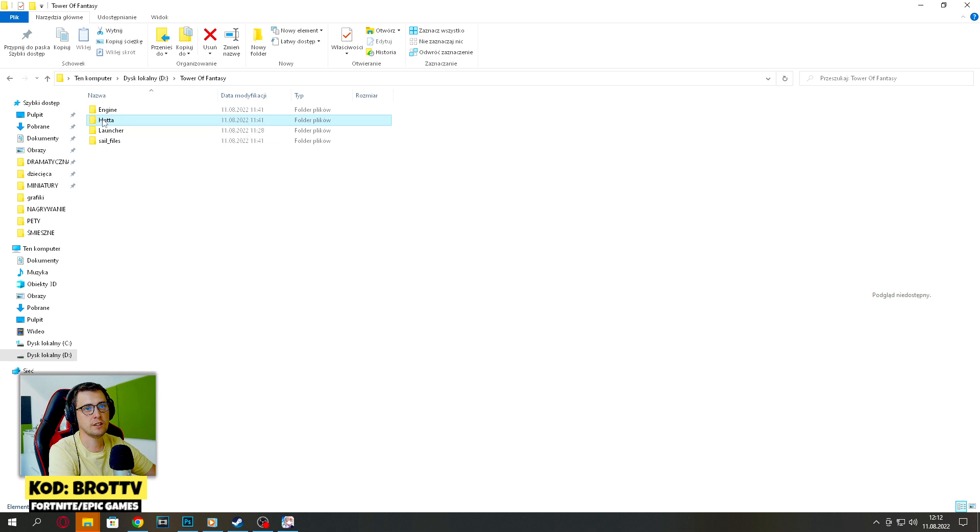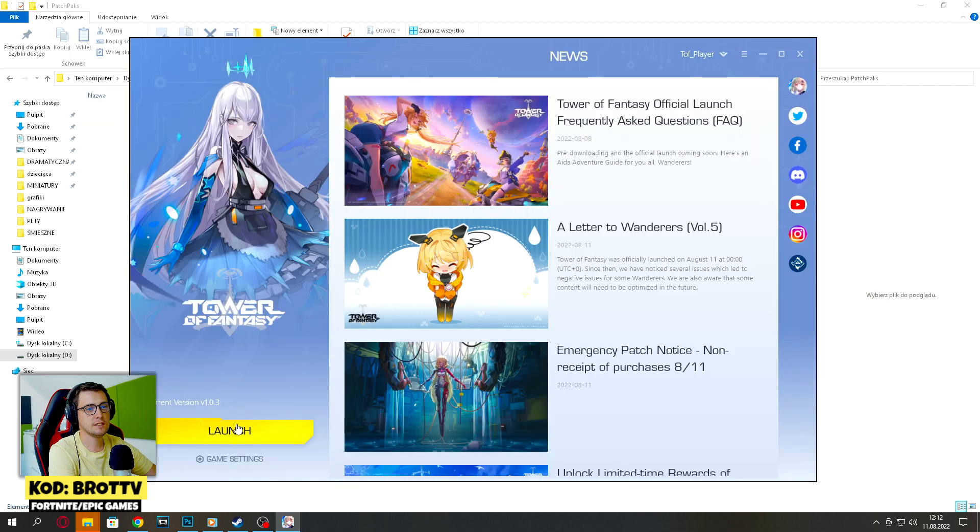When you open it, go to the HOTA folder, then Content, then Patch Packs, and delete the 'My Culture' file.